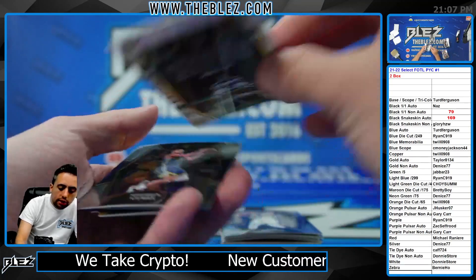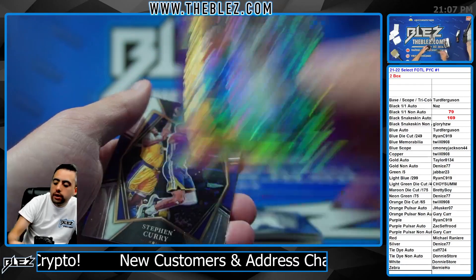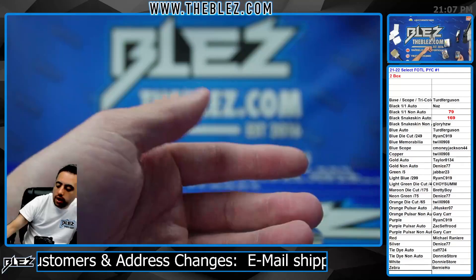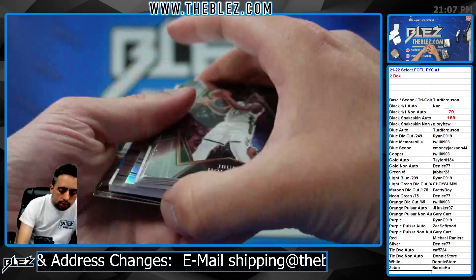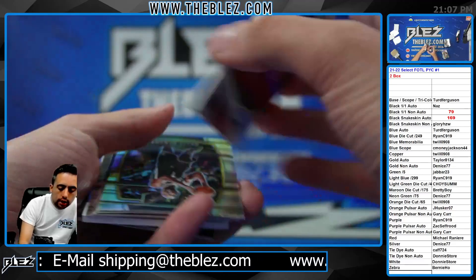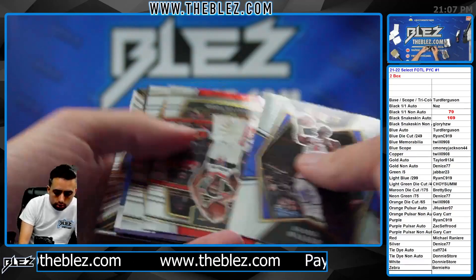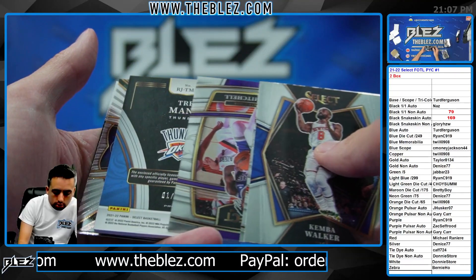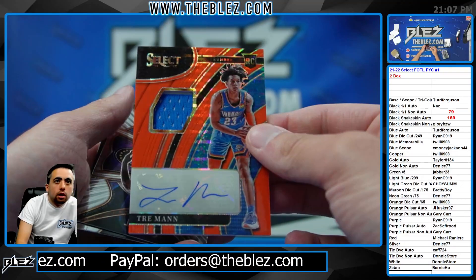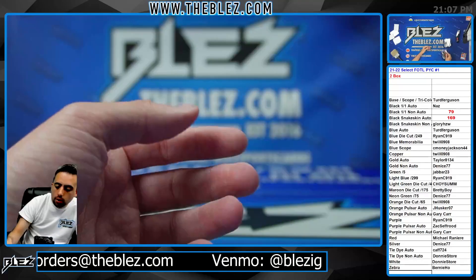It's JT Thor purple pulsar non-auto, Gary Carr with an extra R. Oh, it's Jonas tie-dye non-auto for out-of-control Donnie — that's annoying. Jalen Johnson silver jersey. One of 30, one of 30 — Trey. That's annoying, that's annoying. This was like the annoying break.